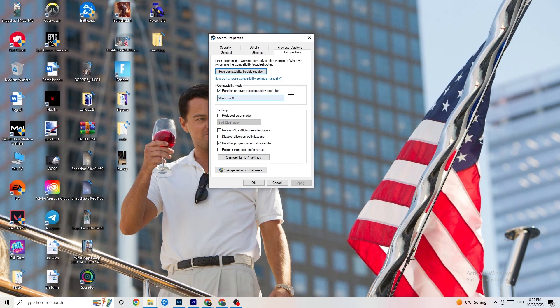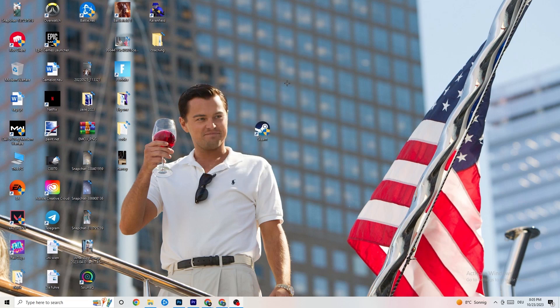Enable 'Run this program in compatibility mode for' and select the latest Windows version you have. Then disable 'Reduce color mode,' disable 'Run in 640 by 480 screen resolution,' disable 'Disable full screen optimizations,' and enable 'Run this program as an administrator.' Hit 'Apply' and 'OK,' then restart your PC. After restarting you'll see the administrator symbol on the shortcut, and this will help reduce your crashing issues.